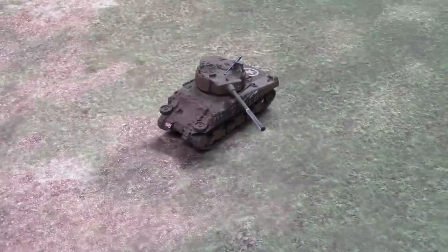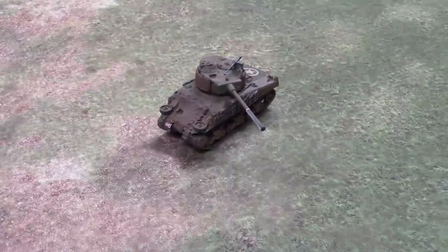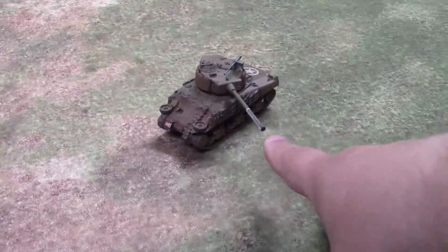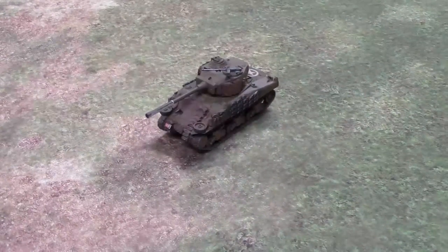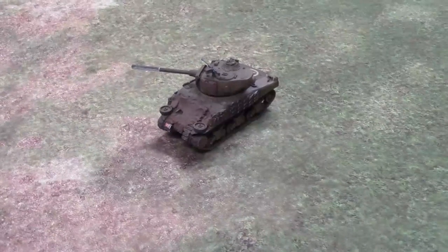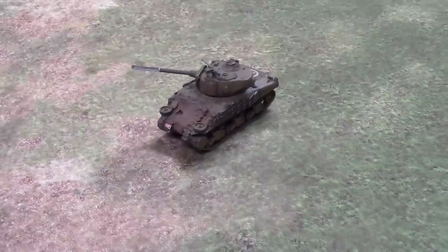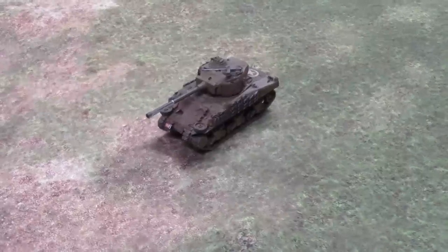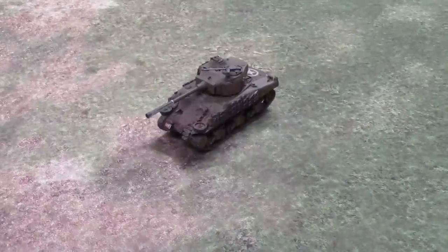A house rule variant: whatever position the tank's turret is in when the shot is made and the turret jam is rolled, that's where it's stuck. So if the tank was firing out of its side arc at a target to its right, but gets hit from the front, the turret is jammed pointing right — where it was engaging. Feel free to apply house rules, but remember that as written, the turret is jammed in the direction of the attack that inflicted the turret jam.